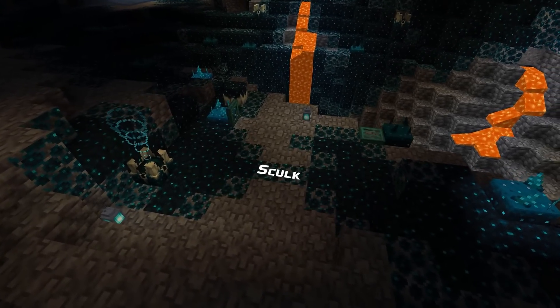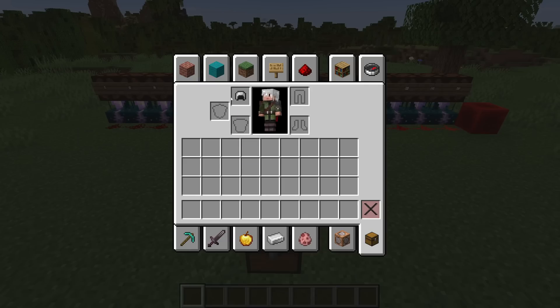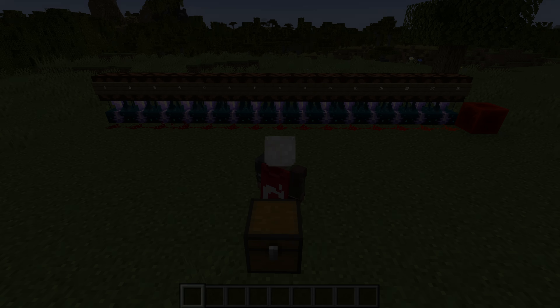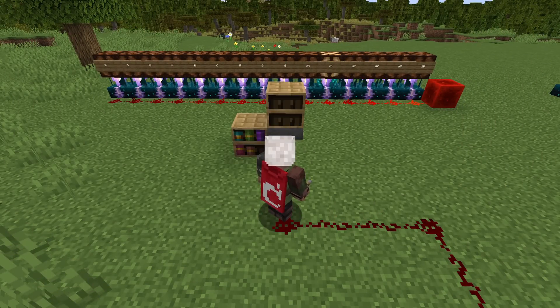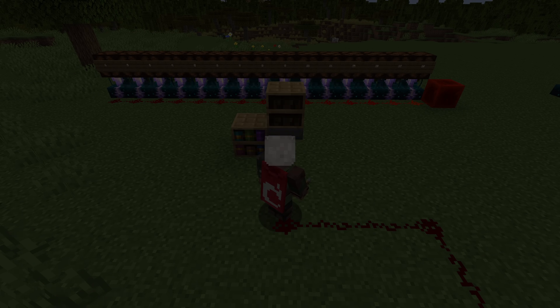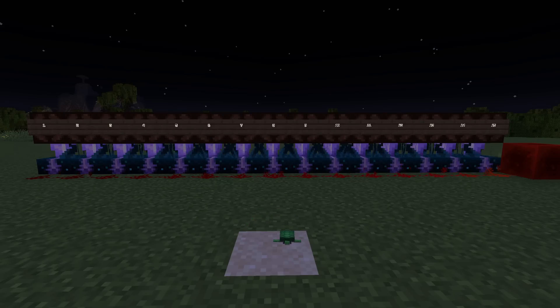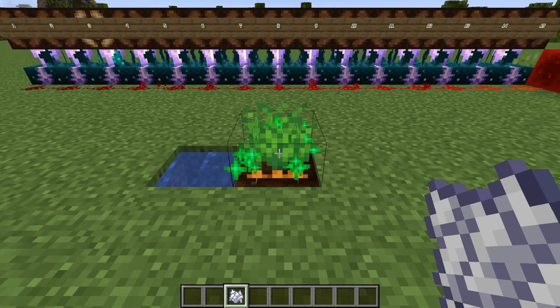Vibrations no longer risk being lost on simulation distance limit, and a whole lot of changes to frequencies have been made in this version. Unequipping items now has a frequency of 4. Chiseled bookshelves being fed books by a hopper now count as a block change for frequency 11, as does turtle eggs cracking. A turtle egg hatching now counts as a block being destroyed on frequency 12.